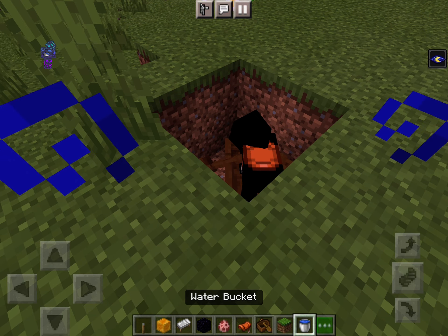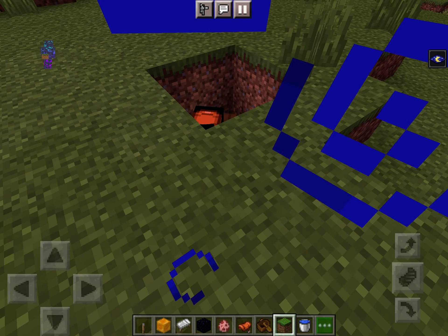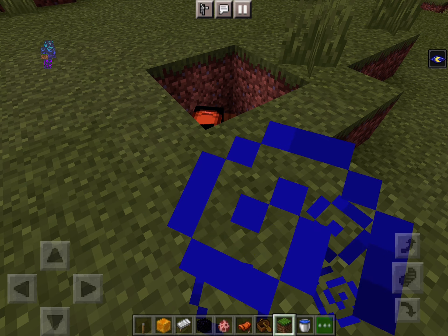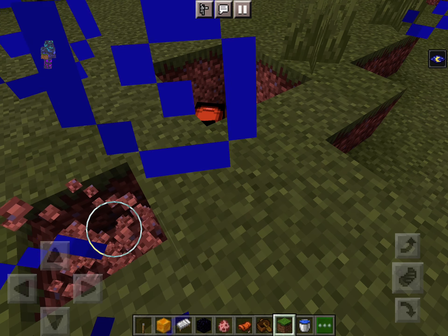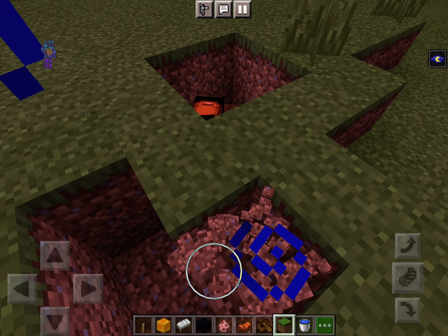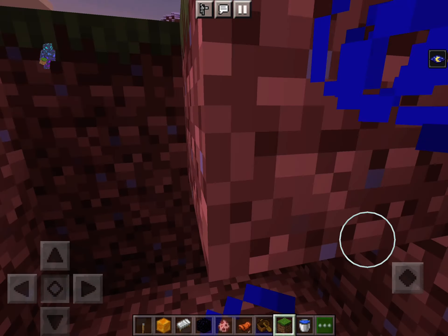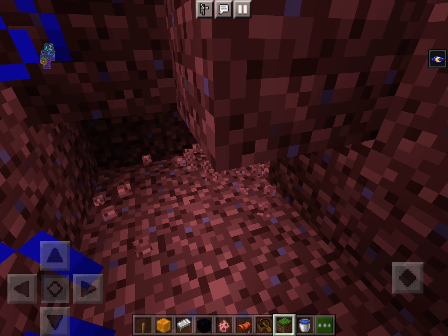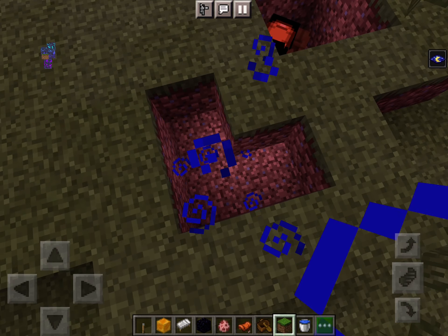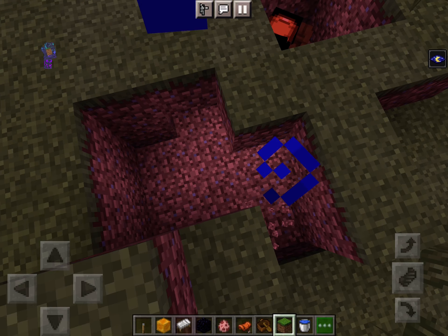A few blocks away from the boat, you want to place water — one, two — leading all the way to where the pig is. Then do that one more time so the channel looks like this.